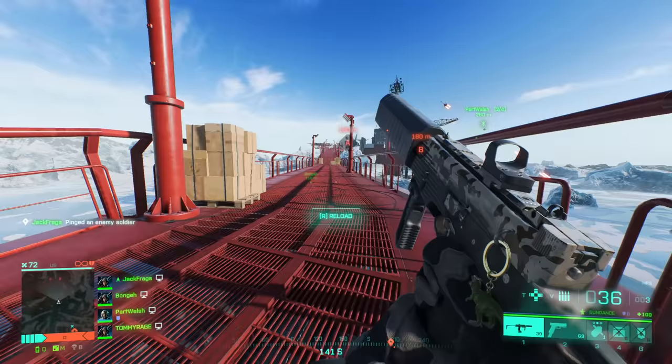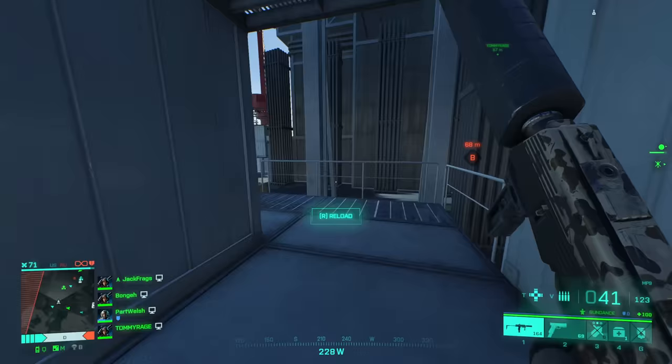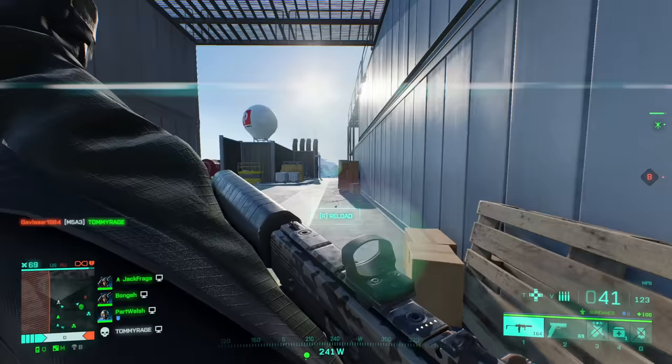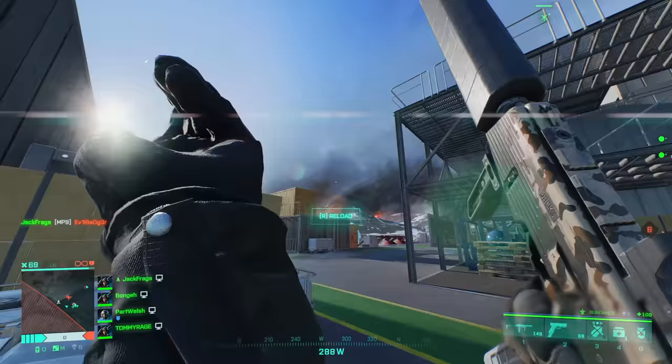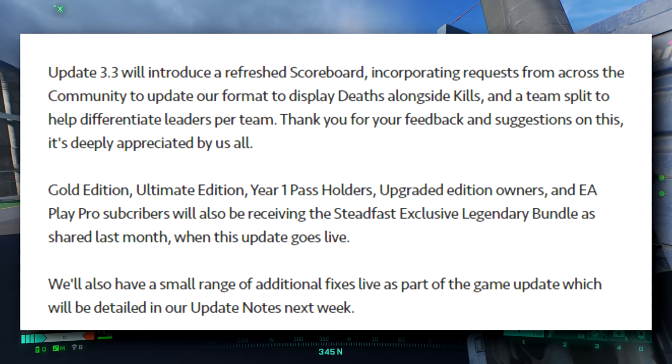At the end of the post DICE states their dedication to continued improvement and delivering new content for BF2042, appreciating player feedback and continued post-launch support as they head toward Season One. It's quite a lengthy post and it's cool to see them going back and changing some fundamental designs of the game, though it's going to take a while with Season One in summer. Finally, some notes on next week's patch — Update 3.3 will introduce a refreshed scoreboard incorporating community requests, displaying deaths alongside kills and a team split to help differentiate leaders per team.